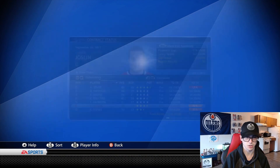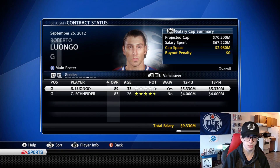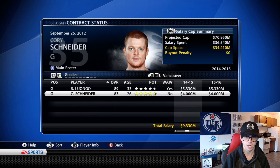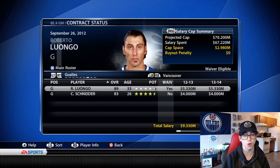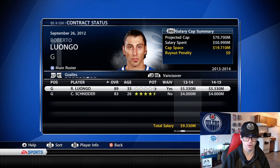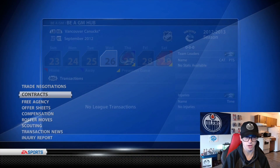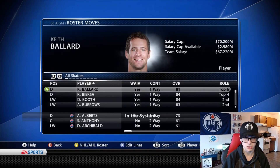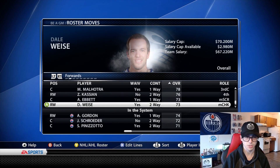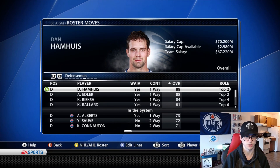Then you got Derek Jocelyn and Christopher Tana, but I think we're gonna play Jocelyn this year on the top six, even though he's not really the best top six guy in the world. Then you got Roberto Luongo and Corey Schneider — Schneider locked up for the next little bit at four mil, and then Luongo locked up at 5.3 for the next 10 years. So Luongo is locked up for a very long time. I'm gonna turn off injuries too, because I really don't want to deal with injuries.